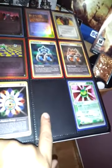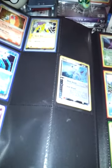I'm missing a Swampert EX, Blaziken EX, and a Sceptile EX to complete that set. I'm also collecting EX Hidden Legends — this is also for trade if I get the right offer.